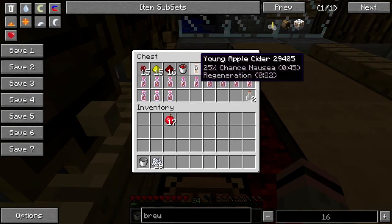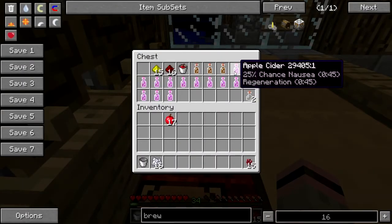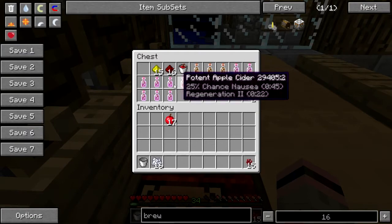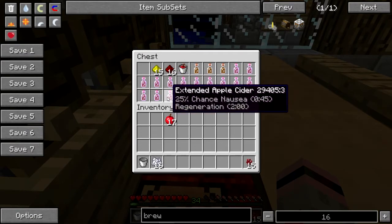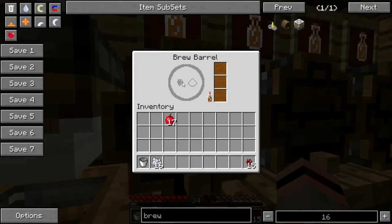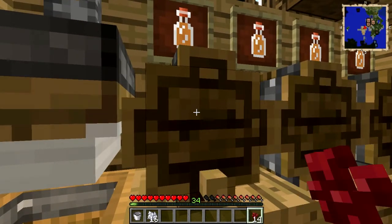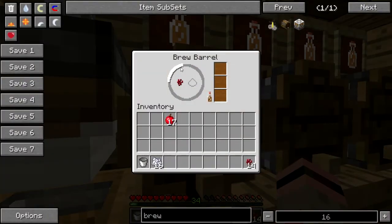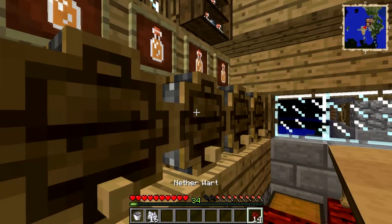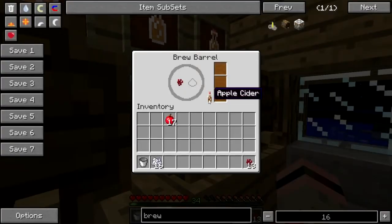To get a better effect you have to age your cider by adding other ingredients that will boost the regen effect, though you'll still have a 25% chance of nausea for 45 seconds. On the brew barrel you'll notice two little silhouettes that should look familiar — booze brewing is very much like potion brewing. You right-click your nether wart on first, then you'll see a little meter start to fill up. Once it does, you'll get your fully aged apple cider, which I already have some of here.